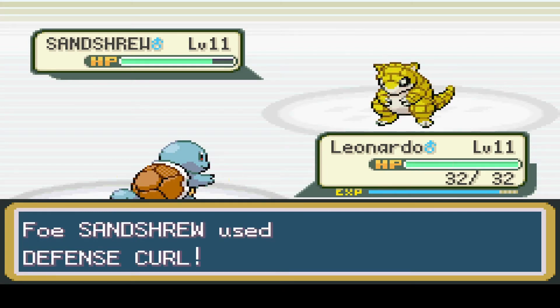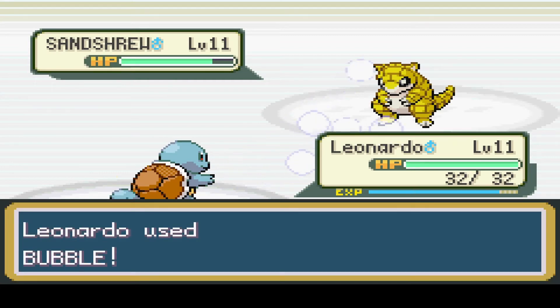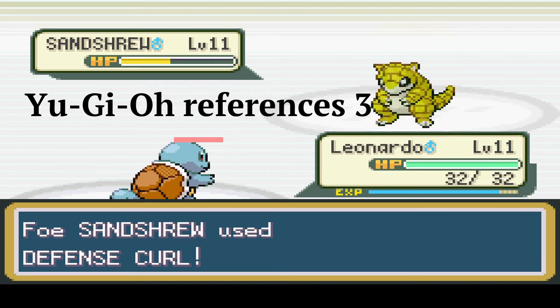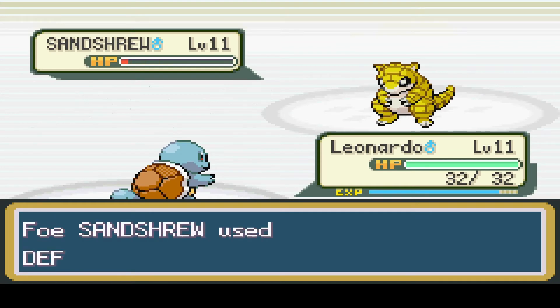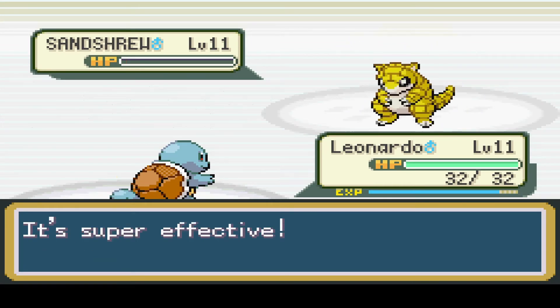Defense Curl - you're gonna try and turtle. Well, too bad for you. I am Elemental Hero Bubble Man! Use Bubble! Attack his life points directly! It's super effective. Freaking... attack his life points directly - this isn't Yu-Gi-Oh! I probably made this joke last episode but I don't remember. I was half asleep when I recorded it, to be truthful with you all. One more bubble should do the trick and take this Sandshrew down. No problem. Yeah, he's dead!